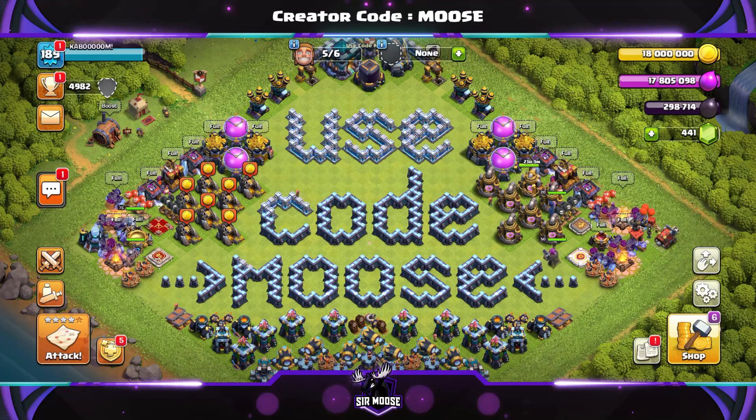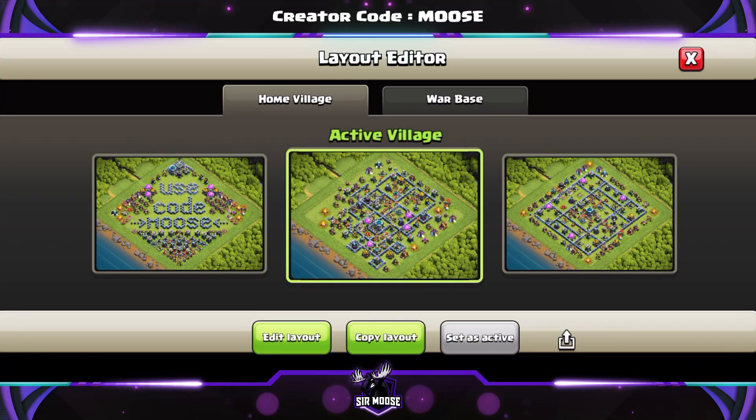Just a quick reminder that we've got a creator code — code Moose. If you want to help support this channel in-game, it's really easy: go to Settings, scroll down to More Settings, scroll down to Support a Creator, and input code Moose. Whenever you spend any money in-game, it just helps support this channel.